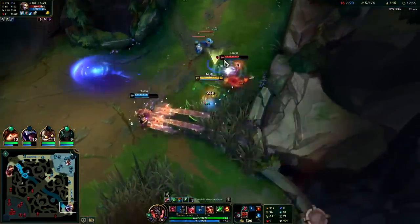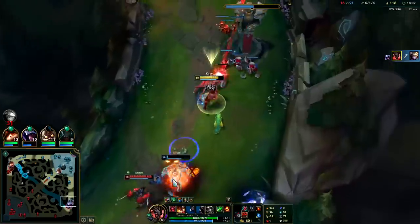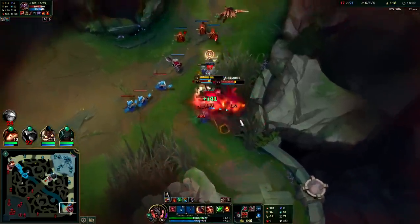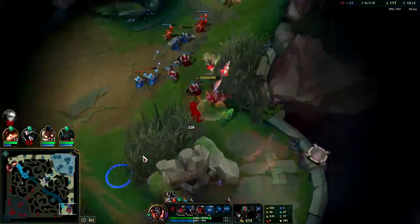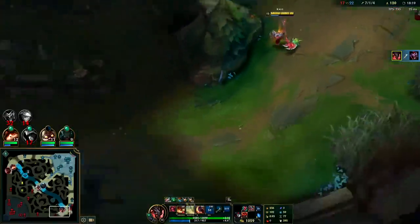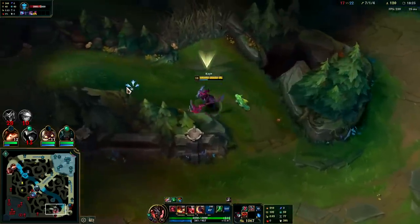There's no reason to burn our movement speed yet — auto attack into the Q. If you already have their route cut off it's usually best to wait before you Q. Got them both — that's the nice thing about Kayn, man. You have so much AoE damage that two Shacos doesn't really matter.